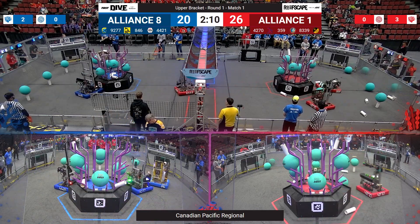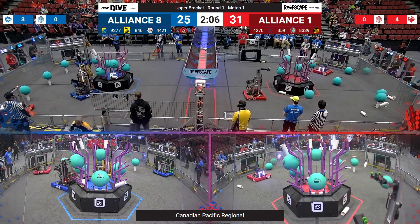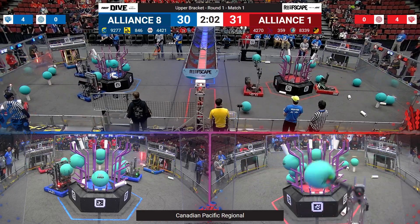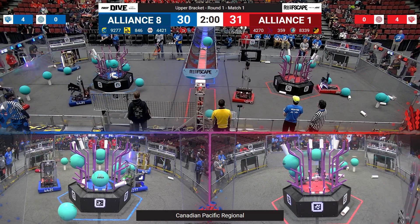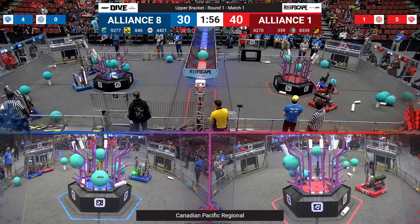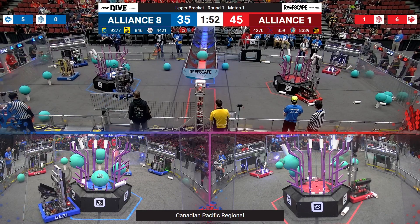26-20 is your live score, favoring the Red Alliance — that's Alliance number one, our highest-seeded Alliance captain, who selected the number-five-ranked team behind them. Drivers are now at the controls, a ten-point swing between your two alliances.